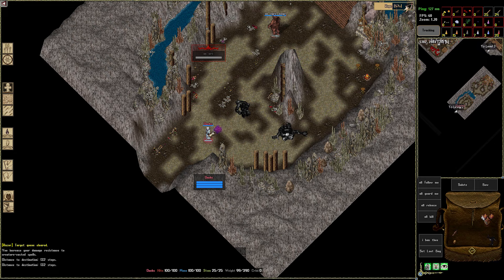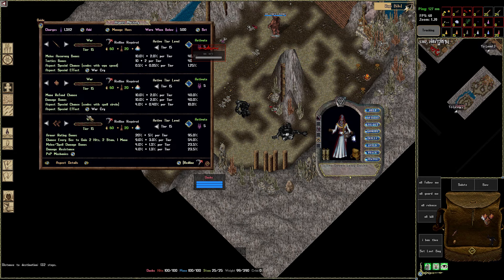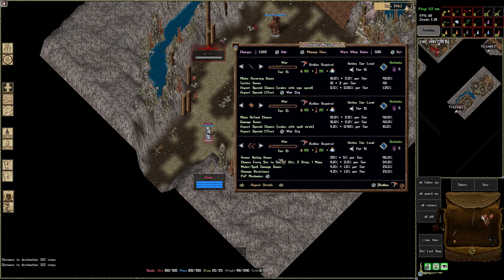Another thing you have to have is war aspect or void aspect — those are the best. You need at least tier 10. If you have less, you won't resist much, and you'll have to heal yourself a lot.